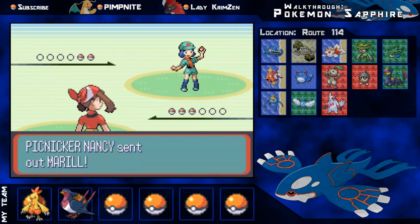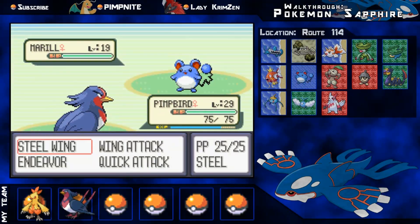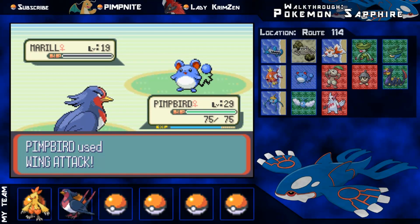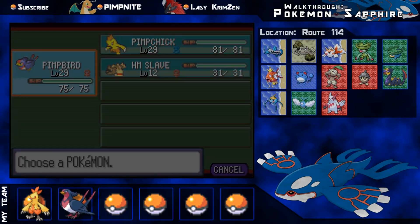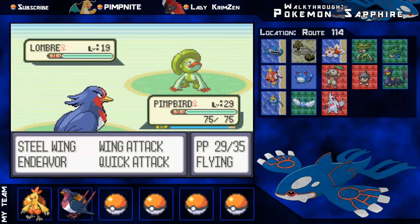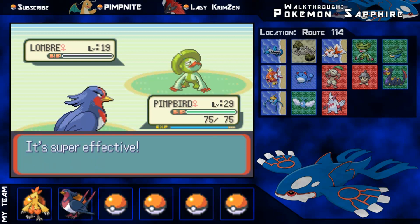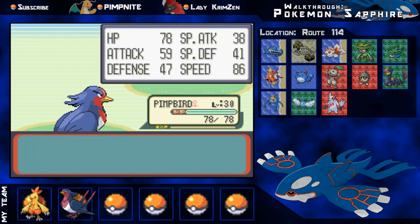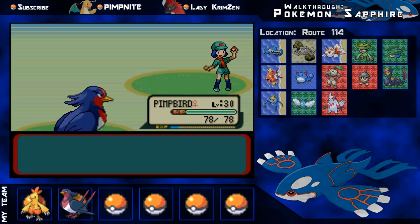Picnic Girl Nancy has a Marill, so Marill's going to go down to one Wing Attack — not very much experience there. Lombre comes in next at level 19. Wing Attack is going to take it out really comfortably because that is super effective damage. 573 experience, and that takes me to level 30! Player defeated Nancy — 304 Pokedollars in my wallet.